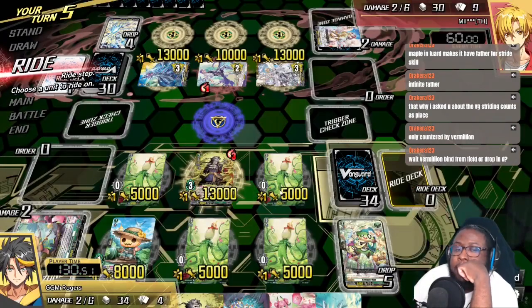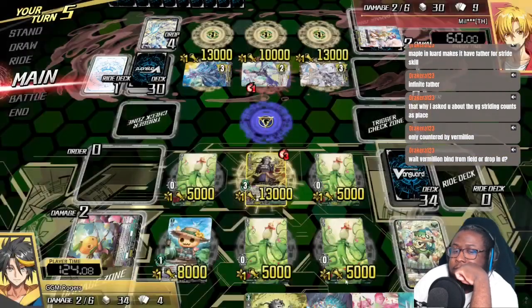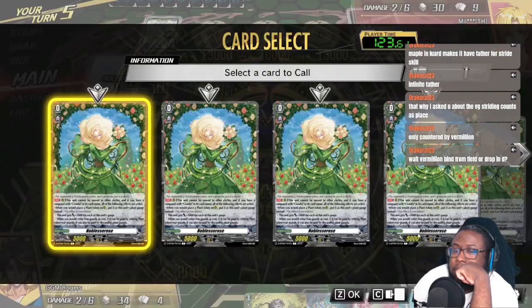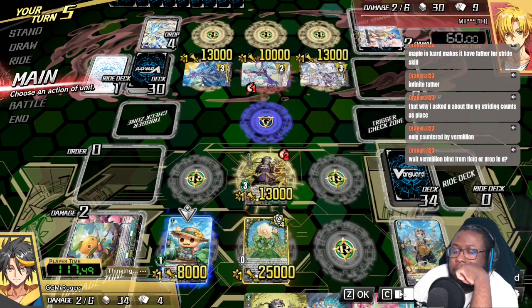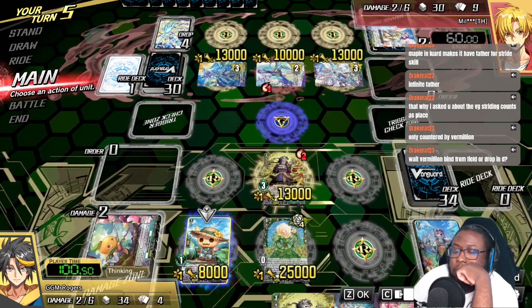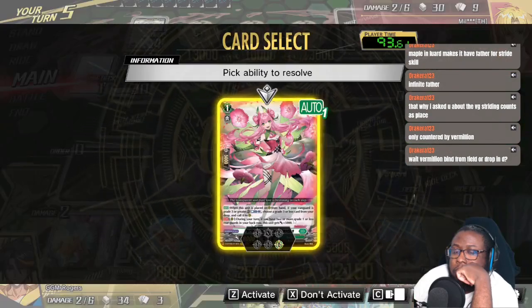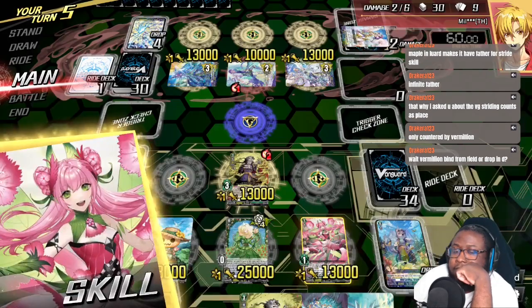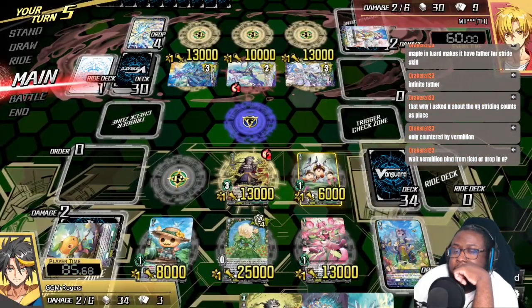Using the skill of Gramphia. So let's see — blast... Okay, nice, that's kind of cool. I'm a little sad actually because we're gonna save this for next turn. It is what it is — we gotta save that for next turn.